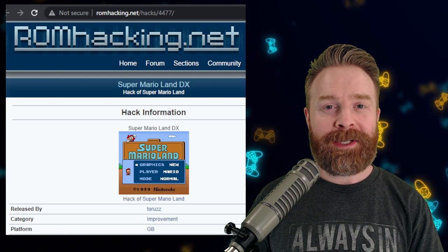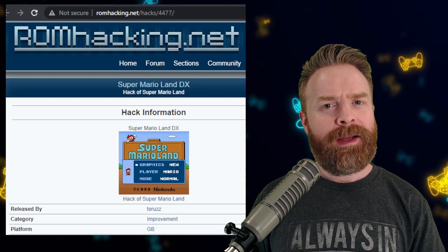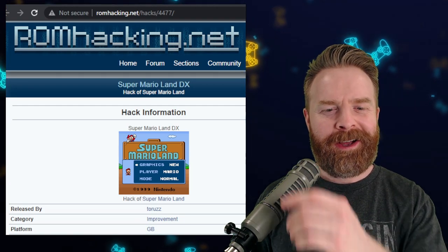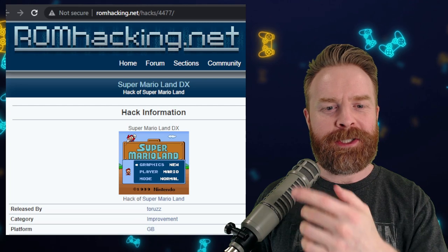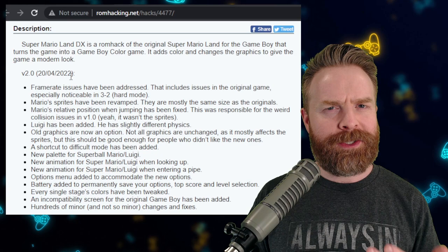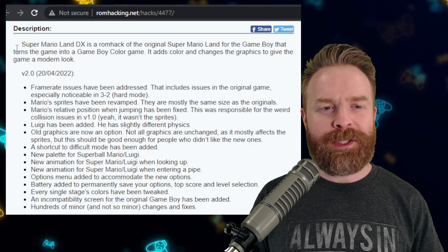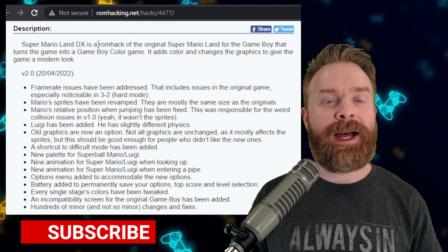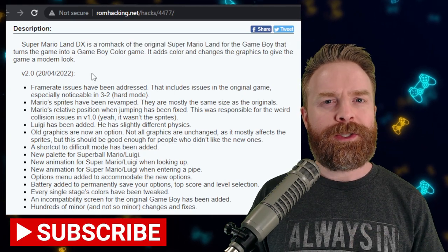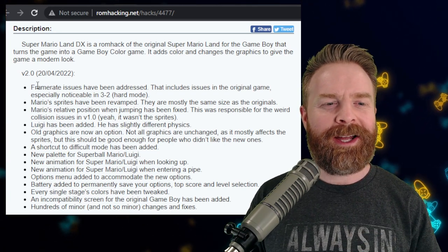Last up, we're talking about Nintendo Game Boy Color emulation, but specifically a ROM hack. This is a ROM hack by well-known ROM hacker ATaroos, who has just released Super Mario Land DX version 2.0 — it just came out today, pretty hot off the press. Super Mario Land DX is a ROM hack of Super Mario Land: it's colorized and possibly adds a few things. You might want to check this one out.